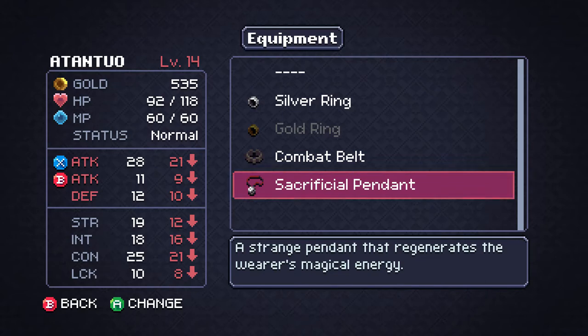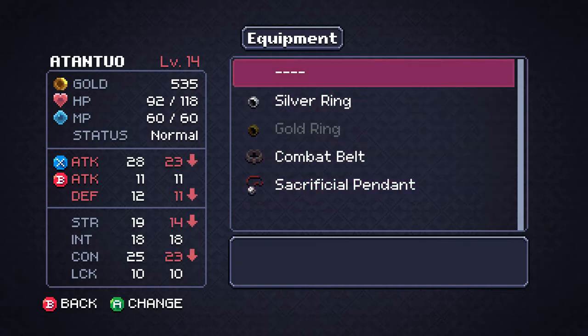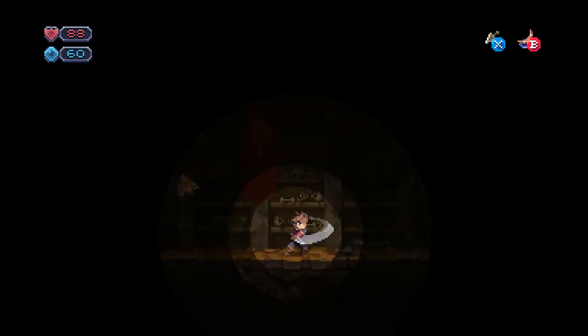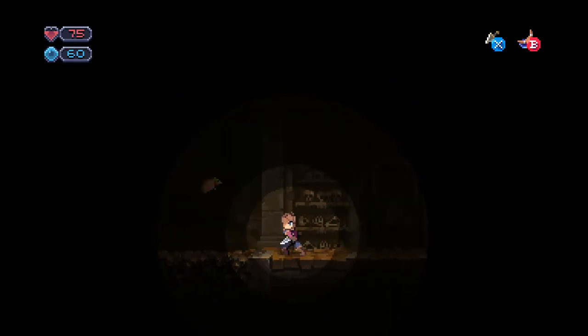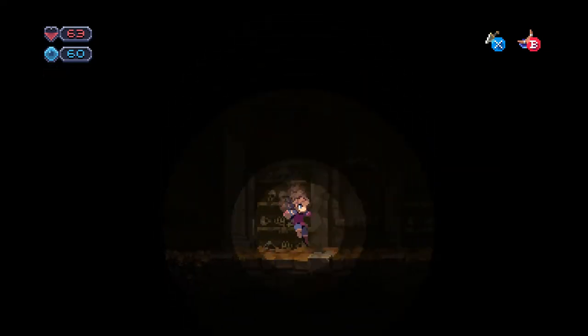Sacrificial Pendant - a strange pendant that regenerates the wearer's magical energy, but reduces all stats significantly. It might only reduce them relative to what I'm currently using. It does seem to lower everything by two. It seems to be interesting. I wonder if that's actually worth using for a purely magical build. So long as you don't mind taking damage from running into enemies and being right up next to them, this dagger is actually a decent choice for a weapon.